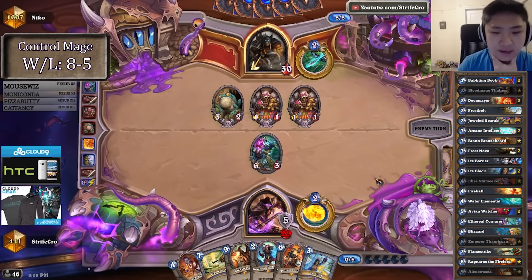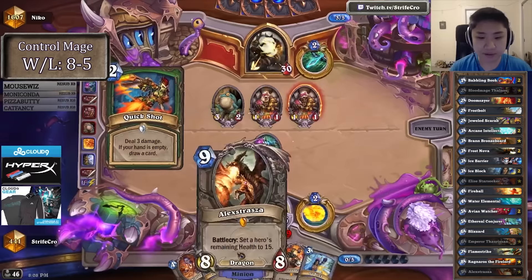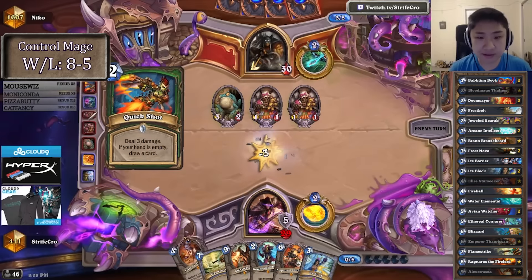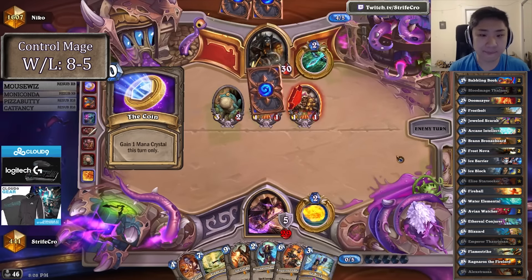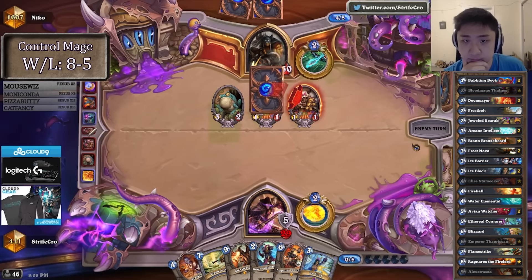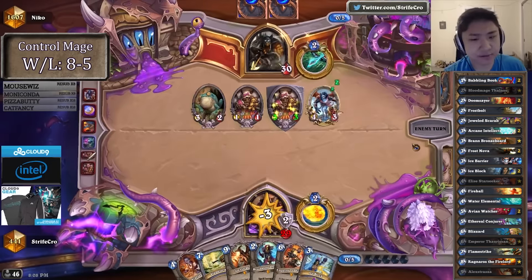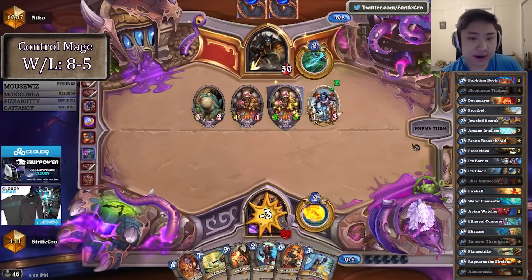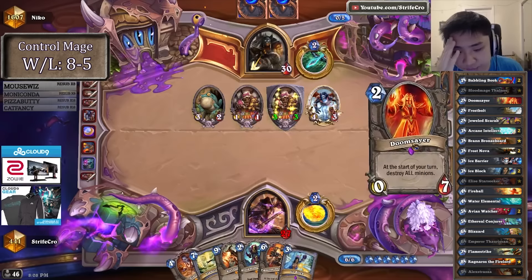I'm taking block. I have other stuff to do on turn 7, like Flamestrike. I think I just need that block with Alexstrasza. I don't really like Elise because again, he can destroy the huge toad in both the 1-1s, proccing his guy. I don't have Flamestrike till turn 7, so if he procs this guy I'm taking so much damage, even though it makes it easier to Flamestrike.